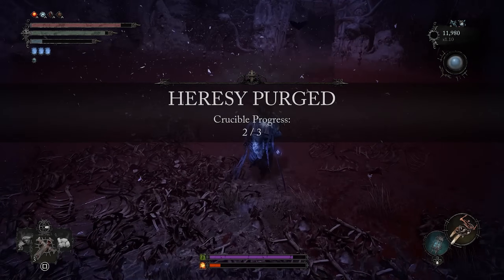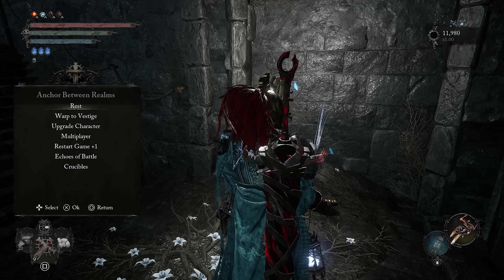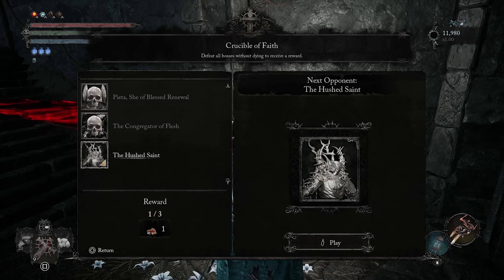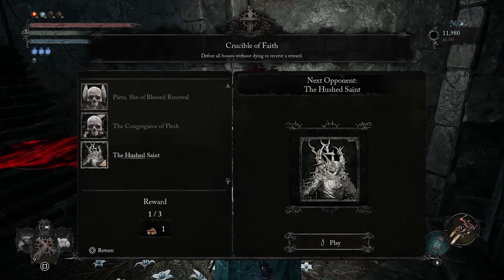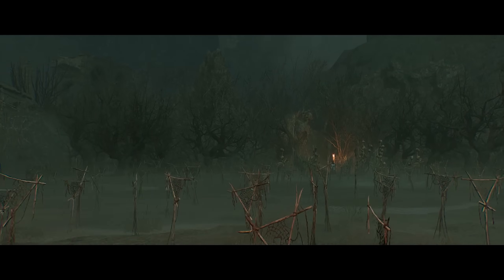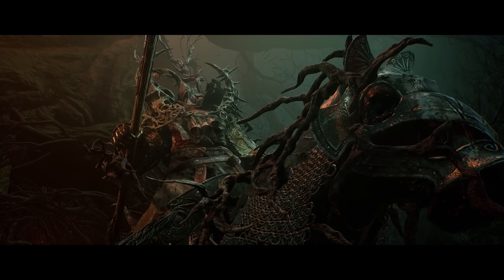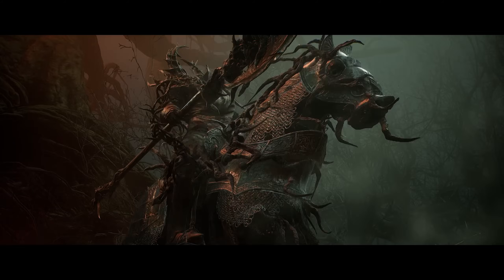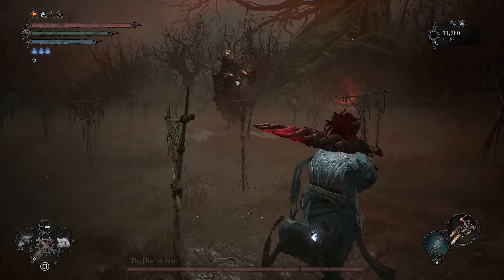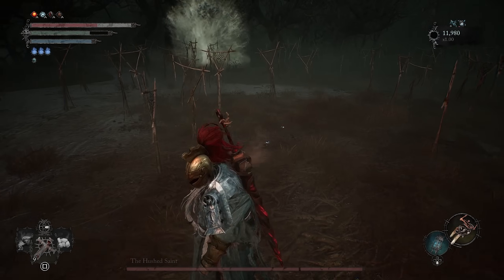That one was a little bit on the simpler side than Pieta. One thing I do wish is that you'd get echoes for this. We have one more — the Hushed Saint, which is definitely a step up in difficulty. Oh wait, no — this is one of the early ones, the guy with the horse. I remember this guy — I was thinking of a different boss. Oh man, that poor horse was under all those trees. Alright, the Hushed Saint.